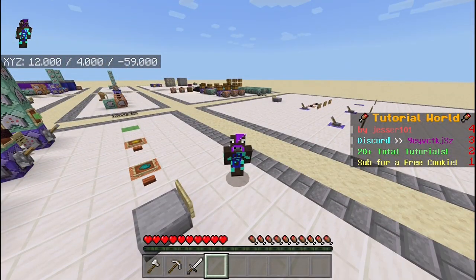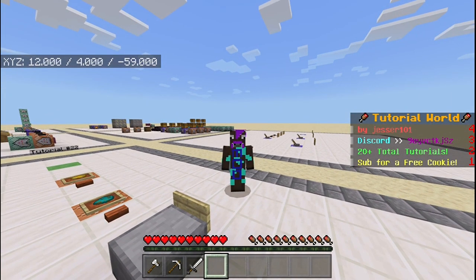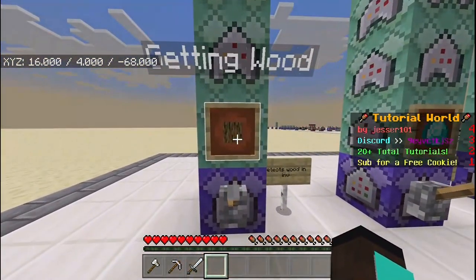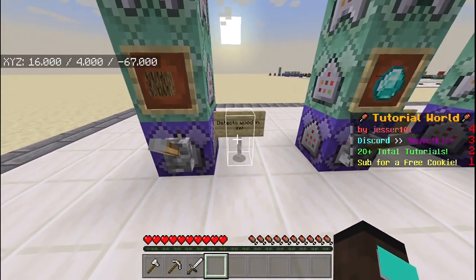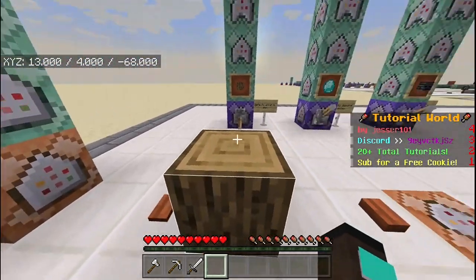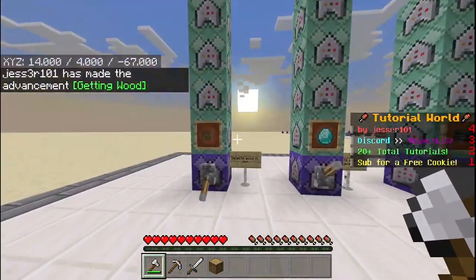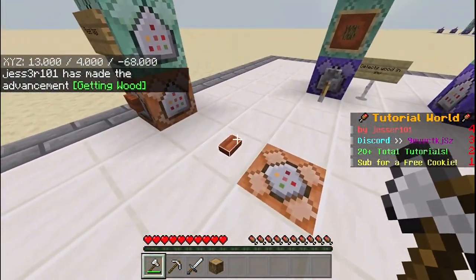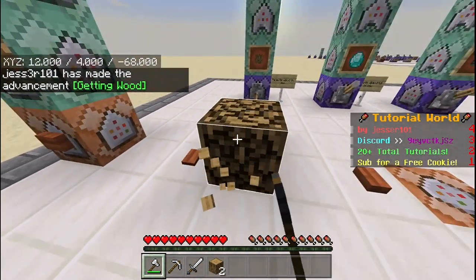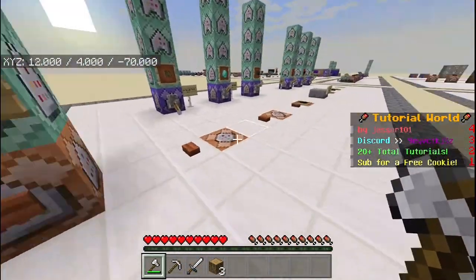First of all, I'm just going to showcase every single achievement I've made here individually, and then we'll get into showing you how to make them. For the first achievement, it's called 'Getting Wood' and basically it detects wood in the inventory. If I enable it and then summon a piece of wood, when I break it and collect it, it says 'Justin101 has made the achievement Getting Wood.' If I try breaking it again, I won't get the achievement again.